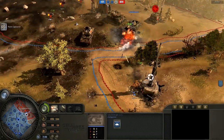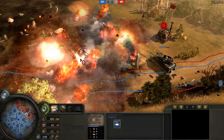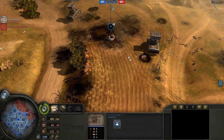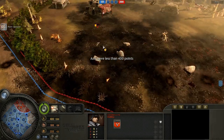Here comes the last double Calliope barrage, and that wipes out the Ostwind and the Tiger and most of his infantry. He's only down to two Grenadiers — literally only two.